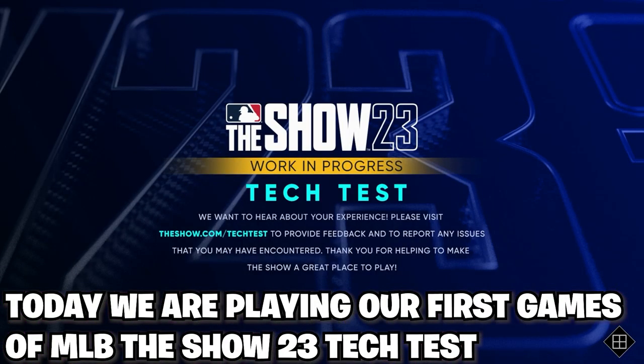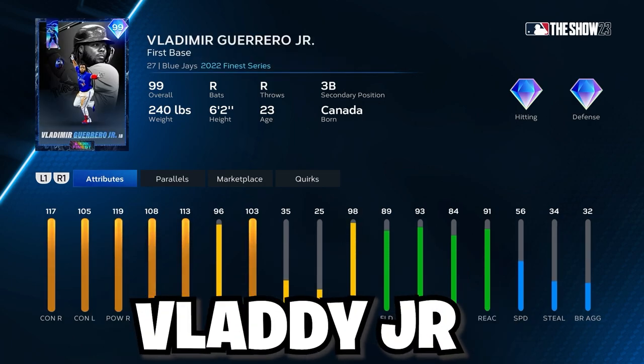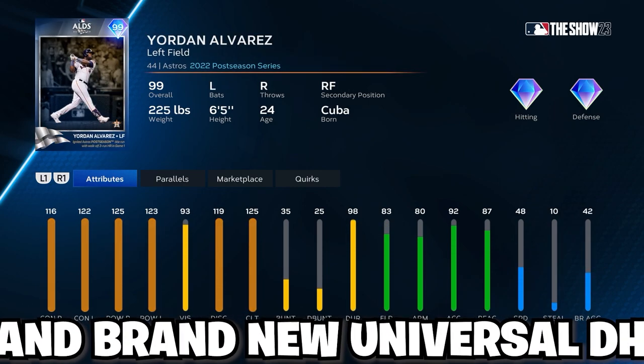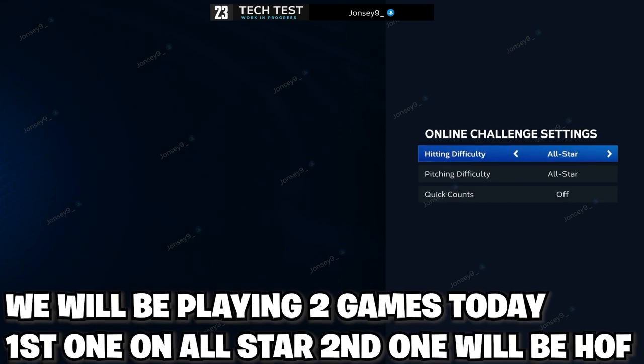Today we are playing our first games of MLB The Show 23 Tech Test. Here's the team we got: Mike Piazza, Vladdy Jr., Mookie Betts, Jeremy Pena, Manny Machado, Brian Reynolds, Aaron Judge, Bryce Harper, and brand new Universal DH Jordan Alvarez. We will be playing two games today. First one is on All-Star, second one will be on Hall of Fame.